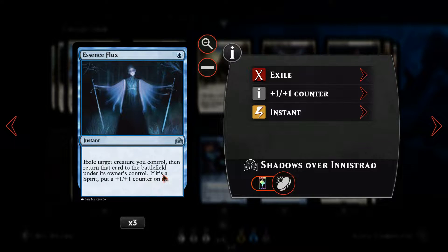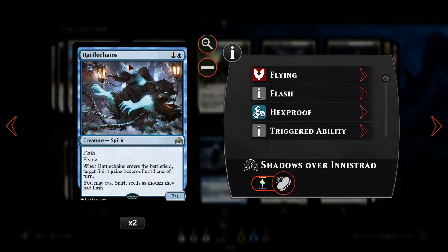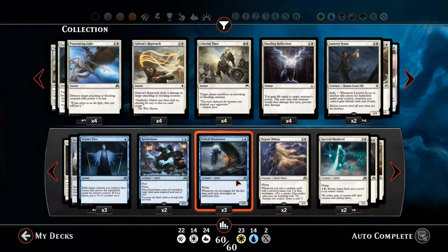Essence Flux is quite nice — we can save one spirit from a removal spell using Essence Flux, and because we're playing almost 100% spirits, when it comes back into play it exiles that creature and returns it to the battlefield, allowing any removal to fizzle. When it comes back it also has a +1/+1 counter on it, which is quite nice. Then we've got Rattlechains, a two-mana flash flying spirit. When it enters the battlefield, target spirit gains hexproof — we can use this to give a creature hexproof until end of turn. We can also use this to cast any spirit as if they had flash.